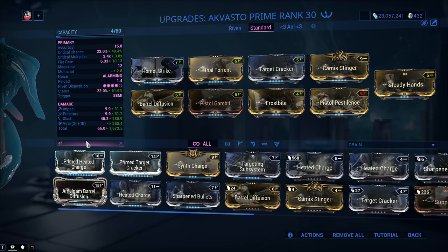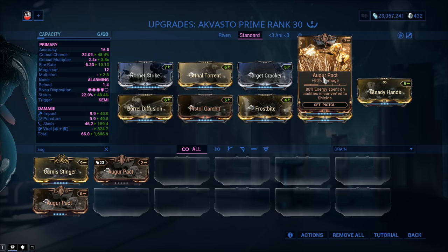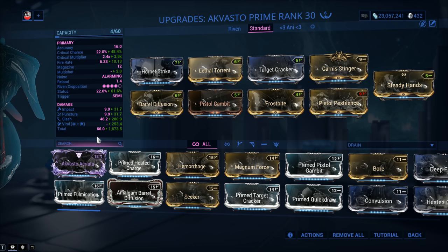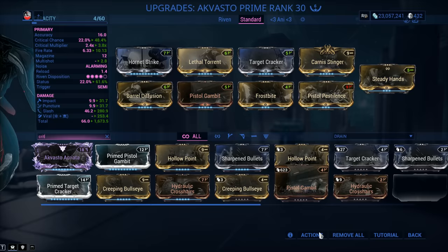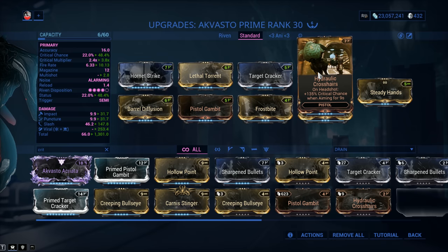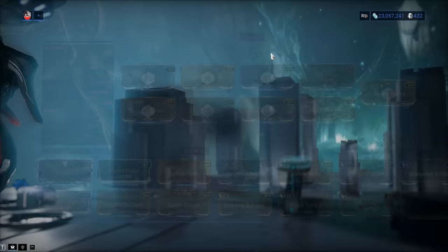One option is flat damage with Augur Pact — you can never go wrong with a little extra damage, and it doesn't mess with proc priority at all. The downside of Augur Pact is it's only 90%. Another option if you like more crit: Hydraulic Crosshairs gives 135% critical chance, but only on headshot and only while aiming. I'll show you two tests — one with Hydraulic Crosshairs and one with Carnis Stinger. Punch-through is always a good idea if you enjoy that kind of thing. I wouldn't go with Sharpened Bullets until you get more critical chance though.